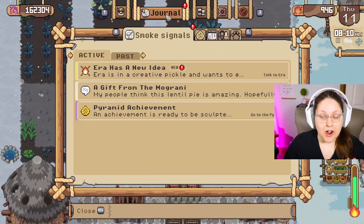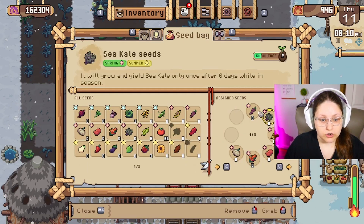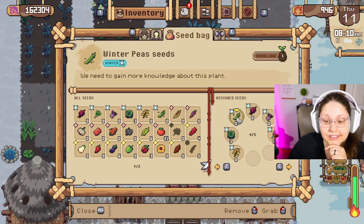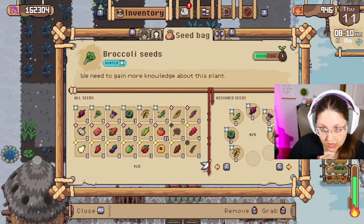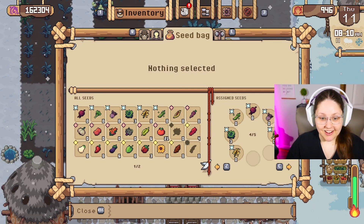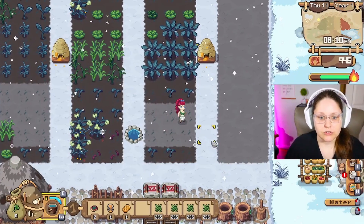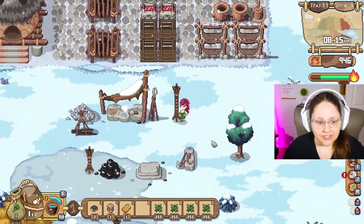Let me show you what seeds I was able to find. Going over to inventory and then our seed bag — I have created a new wheel here for winter seeds only. We have oats, lettuce, winter peas, beets, kohlrabi, and broccoli. I think it's really cool that winter is not considered just a season of dying. You can actually plant things. I love when games use winter as a productive season.